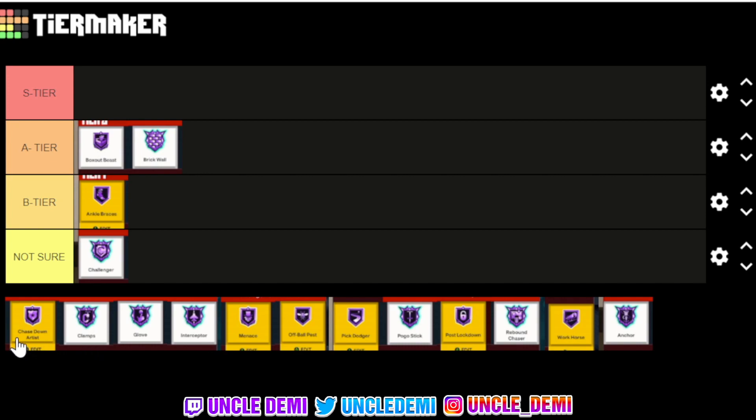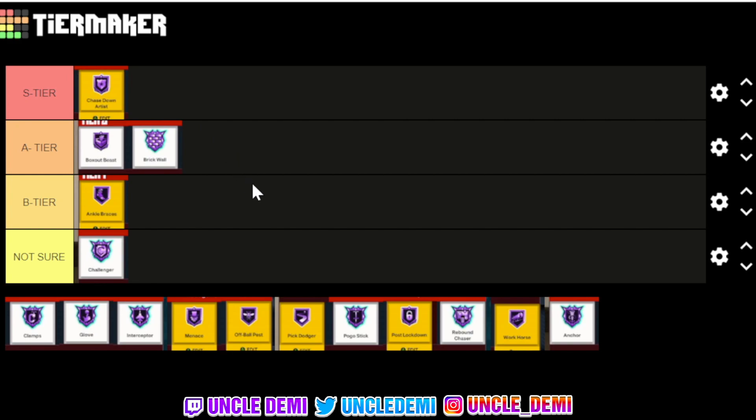Now we're going to chase down. Chase Down to me is an extremely important badge this year, also because dunking is so much easier, which I think should be easier this year. With Chase Down now being important, along with giving you opportunities to get extra blocks, if you can get this badge — and most of the time it's a tier two badge — you want to get this as high as you possibly can. You can tell the difference if you have it on Hall of Fame. I get more chase down blocks the higher it is. Right now I'm waiting to get my tier three badges cored, and once I get Glove cored I'll be able to get my Chase Down on Hall of Fame.